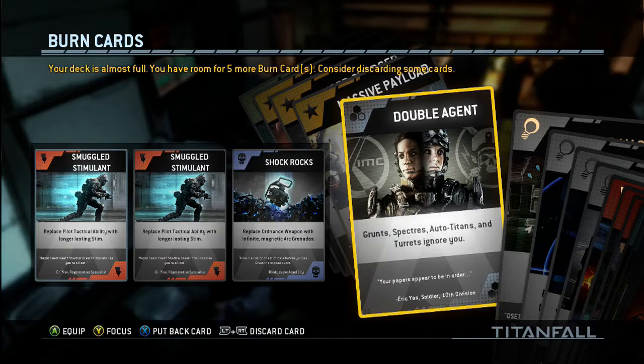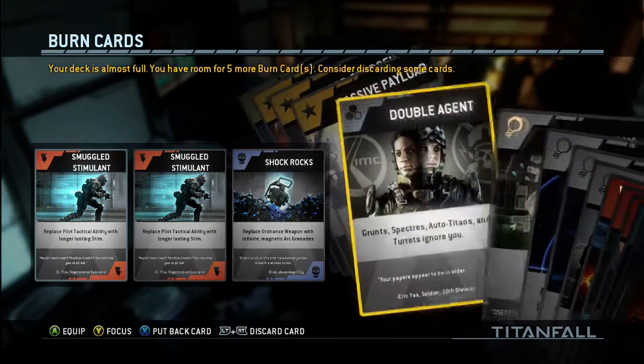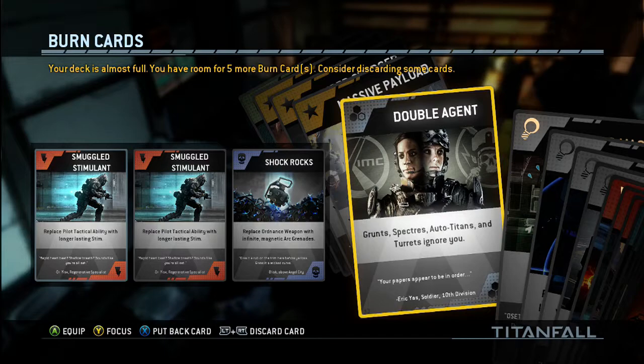Then we have this double agent one — this is a pretty unique one. I'm not really sure exactly what it does, but it's like grunts, spectres, auto-Titans and stuff like that — pretty much like CPUs — they ignore you.